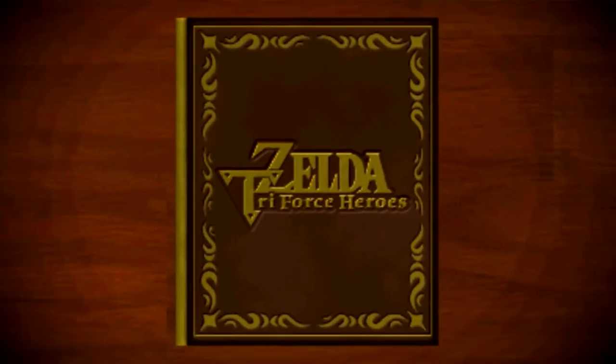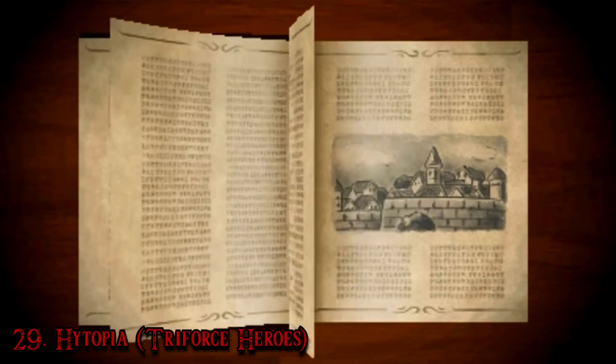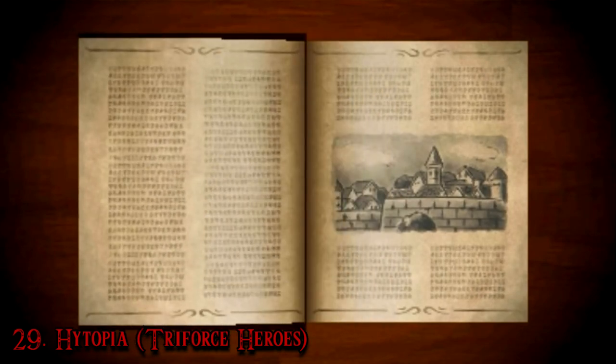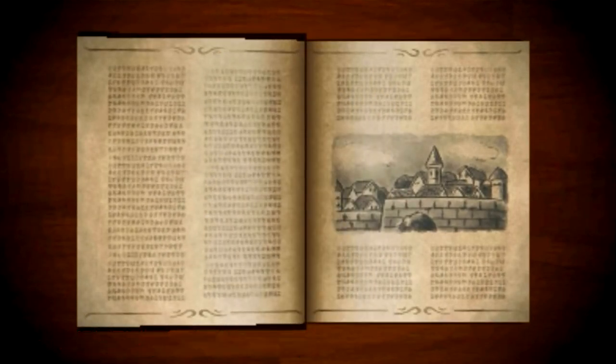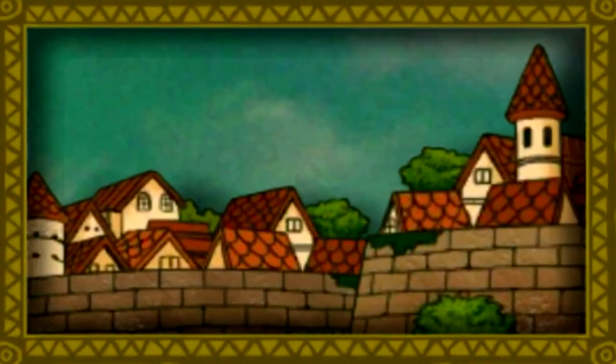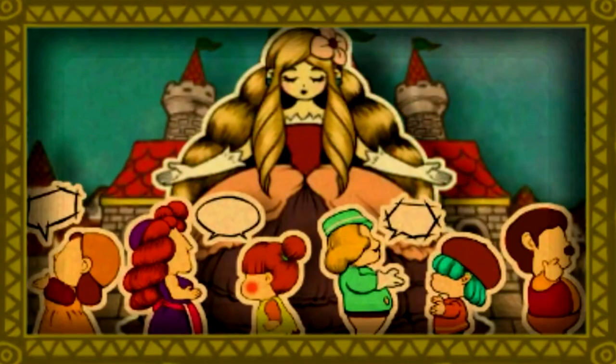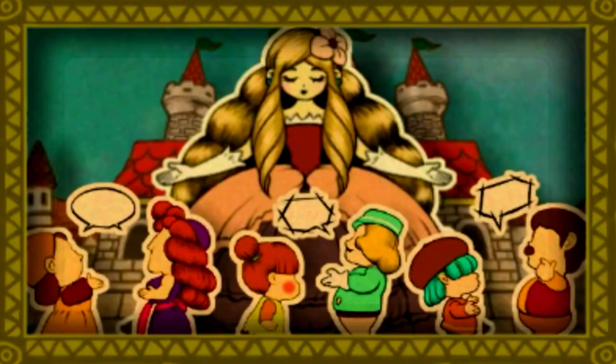Number 29: Hytopia, Triforce Heroes. Move over Paris and Milan, there's a new fashion capital. Hytopia is the one and only town from Triforce Heroes, and it kind of seems like it's the name of both the city and the kingdom at large — sort of like Singapore Singapore, or Djibouti Djibouti. The themes here are fashion and fairy tales, so maybe Hytopia is the France of the Zeldaverse. The whole kingdom is buzzing with talk of the recent princess cursing, and it's another town with lots of tongue-in-cheek dialogue.